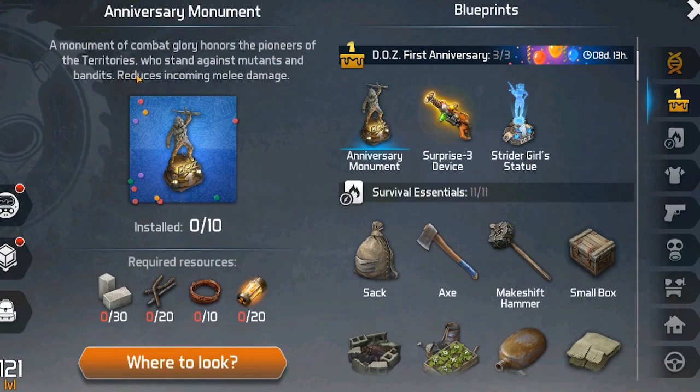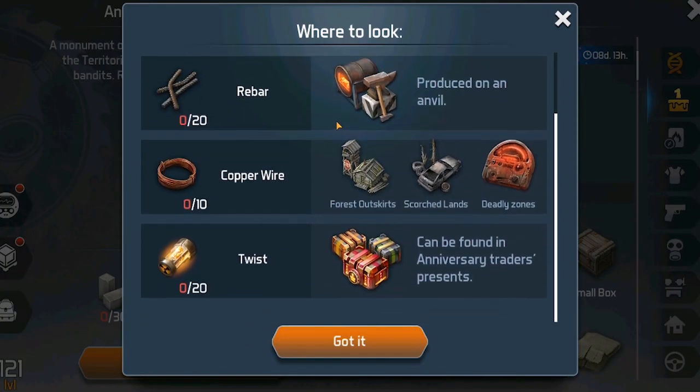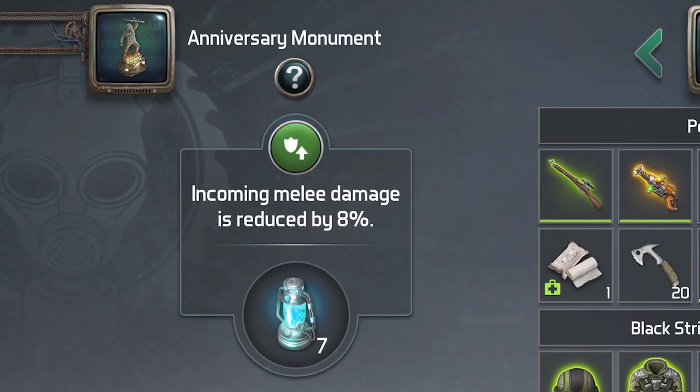You can build the statue up to level 10. The buff for this decoration is that you'll receive less damage from melee enemies — I guess the warehouse won't be a huge problem if you have this statue. You can stack the buff up to four stacks, and you'll need a lantern to activate it.